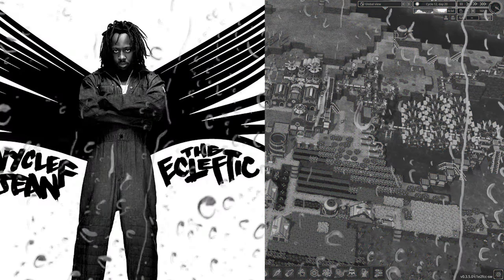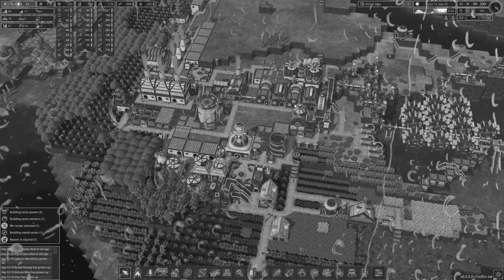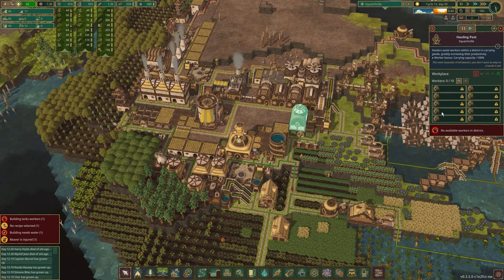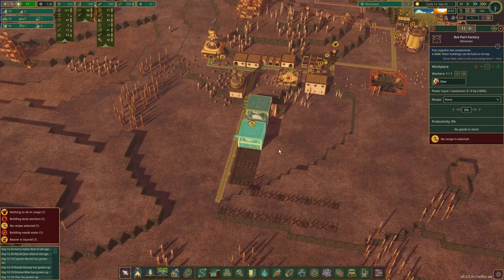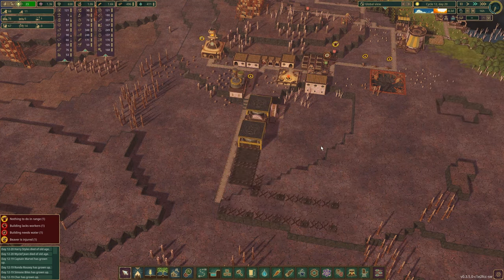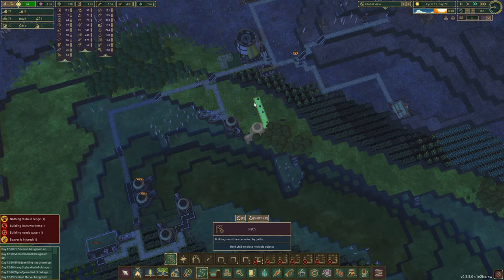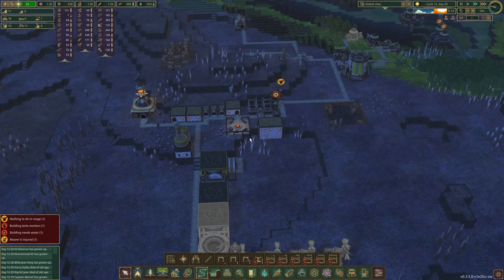We also just lost Wyclef Sean and Harry Styles, so we're low on beavers. Maybe I need to start getting some more... well, if I have 11 baby beavers going — there's 3 there, 10 there — yeah, I do need to build another house. Maybe I do need to add another water pump over here since we seem to be needing it. In the future we will not, because it's gonna be mostly, if not everything, bots. But for now we do need it.